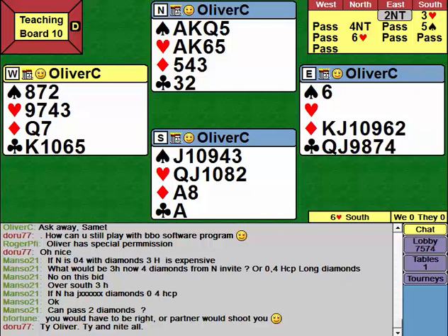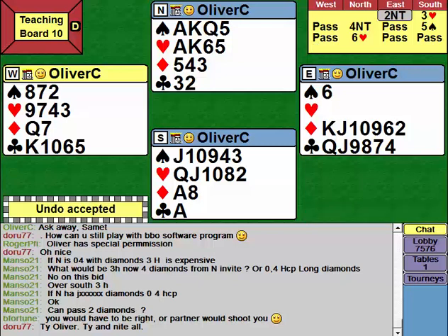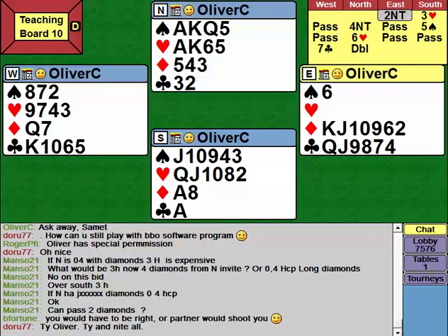Did anybody bid to seven hearts here? Unlucky if you did, because you're only getting one diamond discard away on the fifth spade. You've always actually got an inescapable diamond loser in the North hand — you can't get rid of the two diamonds. So six hearts is the way to go here. If West decides to sacrifice in seven clubs, seven clubs plays pretty well for East-West — you've really only got three losers. So seven clubs is a really good sacrifice. If I was sitting West, I would be sacrificing with seven clubs. That's only going for 800 against six hearts making 1430. So it's a very cheap sacrifice, and it's easy for West because whether East has a club preempt or both minors, they've got to have clubs.